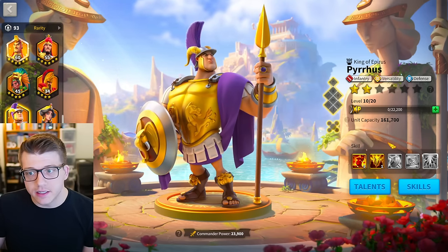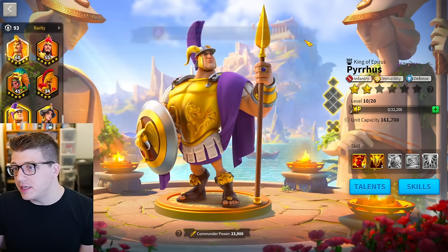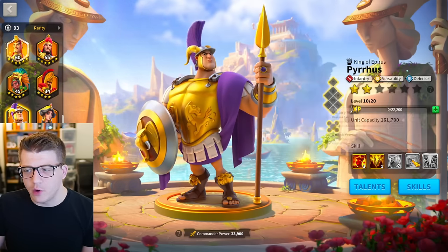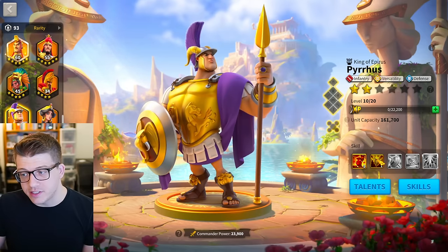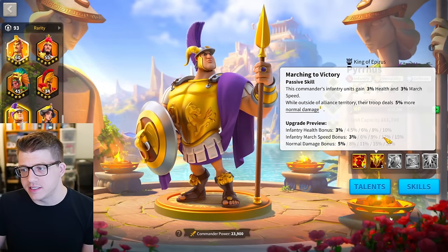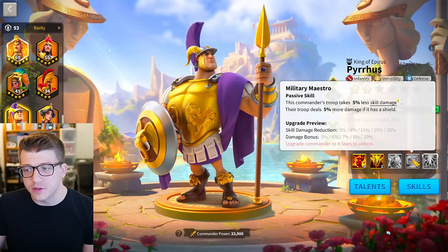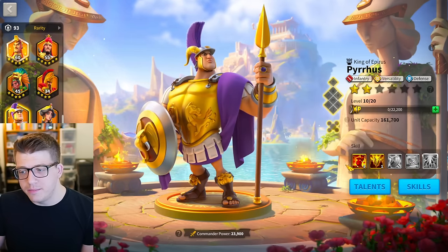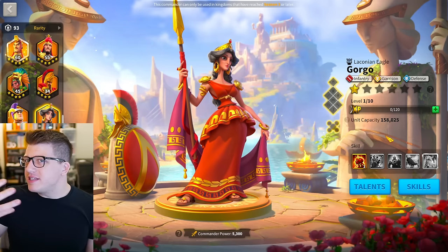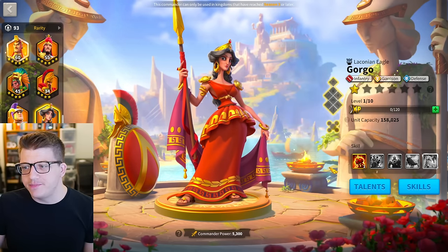Moving on to Pyrrhus — he's a gold key commander, so you'll want that double relic. Only gigawhales in KvK1 should really be expertise-ing him. Beyond that, 5511 is a decent beginning point — you get health, march speed, and the normal damage bonus on the second skill, which is a very good second skill. The fourth skill is also solid so 5515 is even better, but minimum would be 5511.